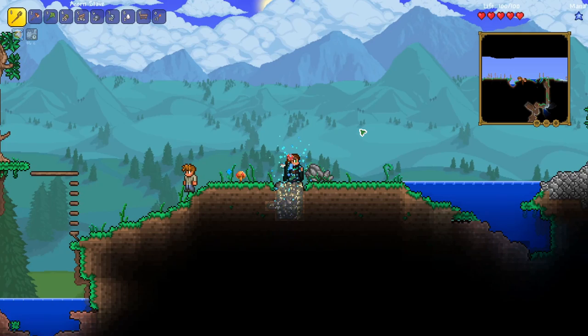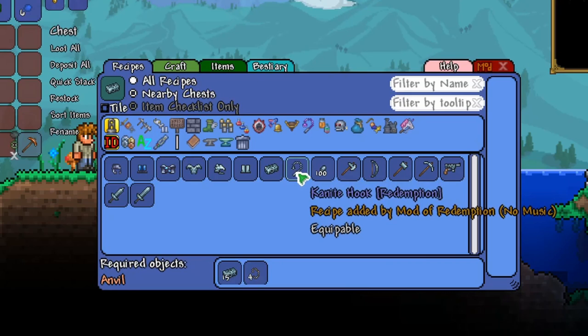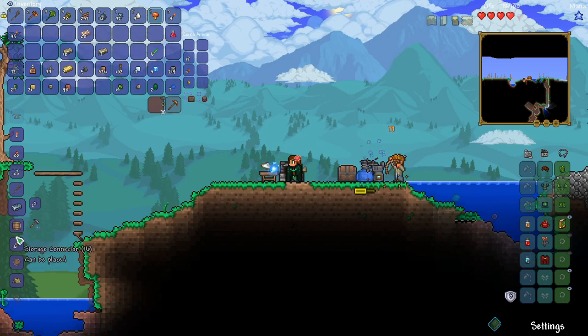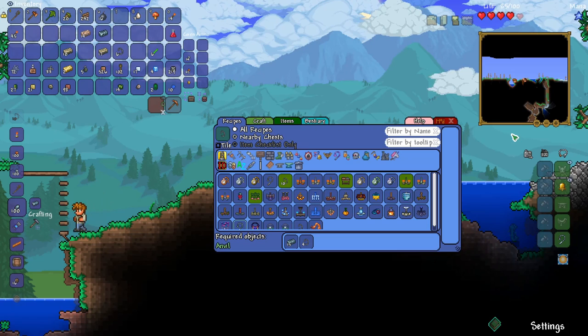Let's go ahead and recall to the surface, put a chest down, and store a few of the things we've got. We've got this canite ore, which actually looks really cool — you can craft a hook with it. All we need is some chain and 15 canite bars. I just crafted a furnace and now we can turn all of our ore into bricks. We've got a bunch of iron, and we have 16 canite, so with chain we should be able to craft the hook. Excellent — it's our first hook!